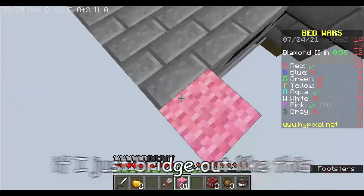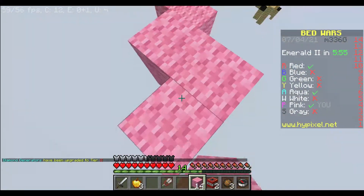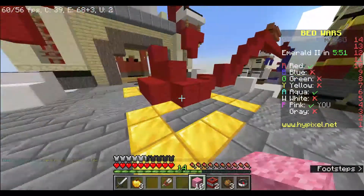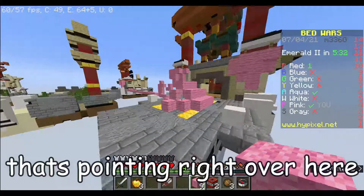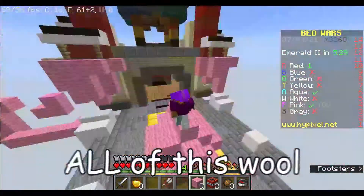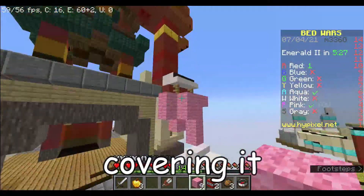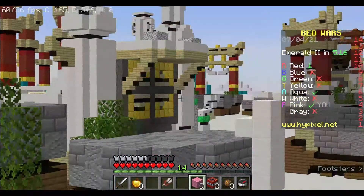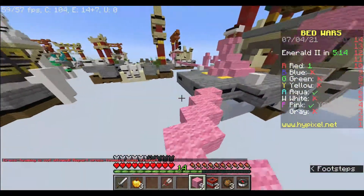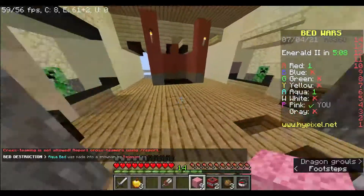I think I can try and get red if I just bridge out like this. Okay, that was easy. That's red gone. Oh, look at this - the bridge is pointing right over here. And with all of this wool that's pink covering it and the banners being pink, I wonder whose base this is? Aqua's all the way over there, I don't think I'm gonna get aqua - they're too far away. I'll let red deal with that.